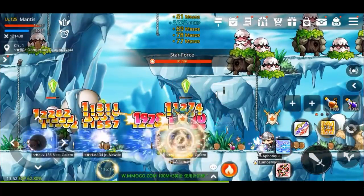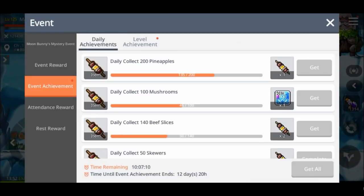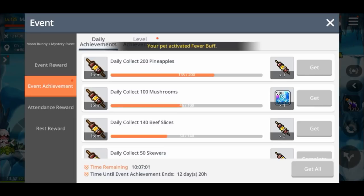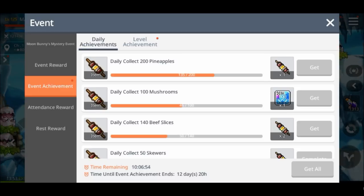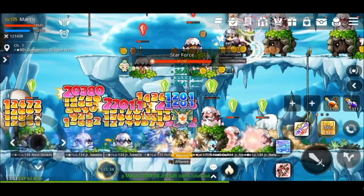A tip for getting all the barbecues: if you run out of auto battle timer on your main character, because the event to get all the barbecue pieces is shared across your account, you can just start auto battling on another character and it will work towards the event as well. So if you fall a little bit short of getting like the 140 beef slices or something, just hop on one of your other characters and auto it up.